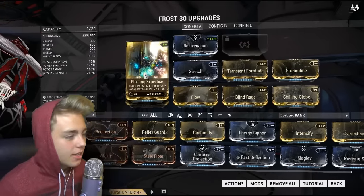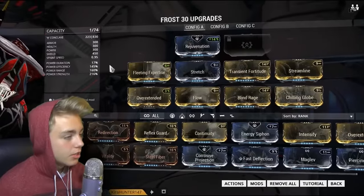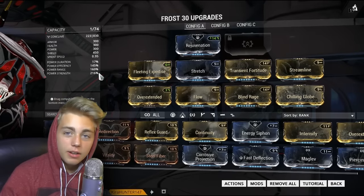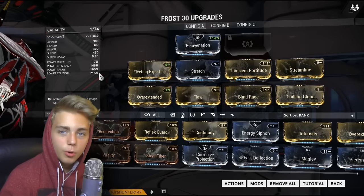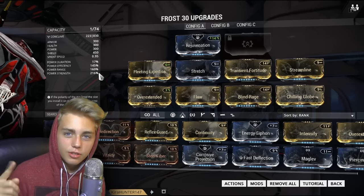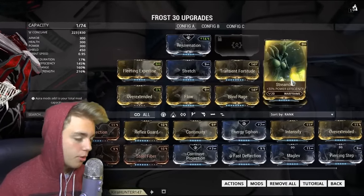I used Fleeting Expertise and Streamline to bring efficiency up to 140, and that gets cancelled out a bit by other mods, so efficiency ends up at 145. Range is at 160 and strength is at 116. I tried to make a really good strength build because most of his abilities now work on strength. Frost's globe used to use duration — now that's converted to strength, so it's basically how many hits it can take before you need to put another bubble down.